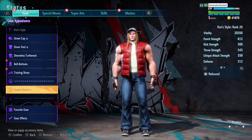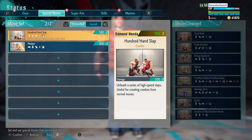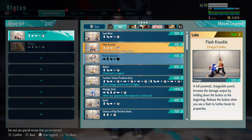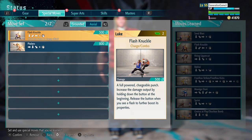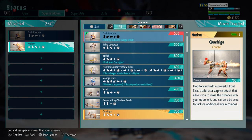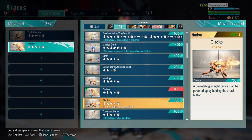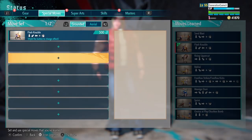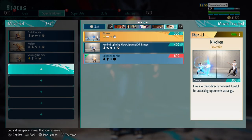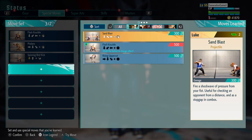Now let's talk about movesets you can use for Terry. First off we're going to be using Guile for his moveset because his fighting stance is similar to Terry's. For moves I picked Flash Knuckle. Another move I went with was Phallix — that's Marissa's move where she lunges up in the air and throws out a punch. It's very similar to Power Dunk, which is exactly why I went with it. Another one is the Spinning Bird Kick from Chun-Li, because it's somewhat similar to the Rising Tackle.